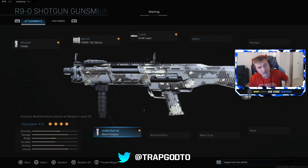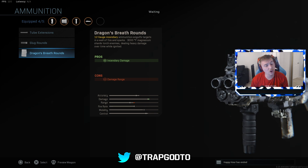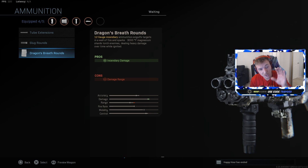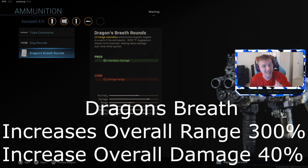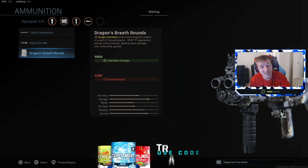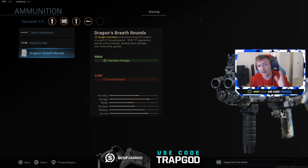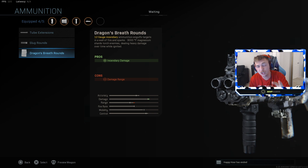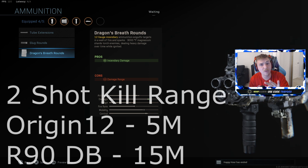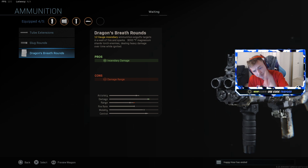The last attachment is the god attachment — the Dragon's Breath rounds. It claims you get less range, but you're actually going to do more damage, which is incredible. You actually get a 300% increase to range. Let me say that again — a 300% increase to range. Compare that to the Kilo which gets a 60% increase; this is five times better range. This gun will two-shot kill three times farther than the Origin 12.